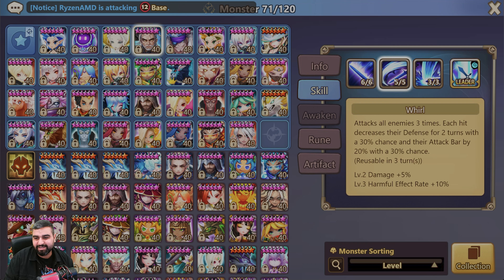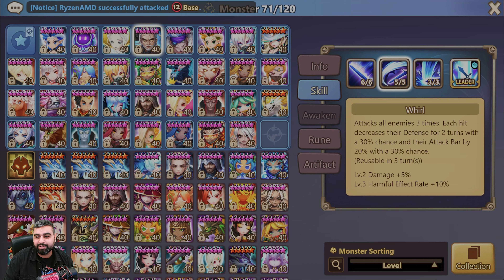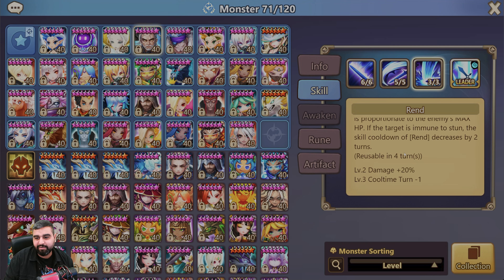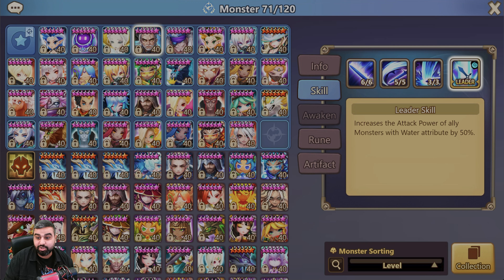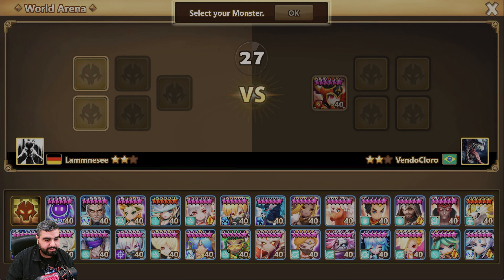We all know his skills: attack break on the first skill, defense break and attack power reduction with a low activation rate on the second skill but with a two-turn cooldown — that is great. And we have the attack bar reset with a stun, and a good leader skill if you want to beat Douglases and if you're playing a Bethsomor Beth with him, the leader skill gets very useful. Without any further ado, let's jump right into the fights.